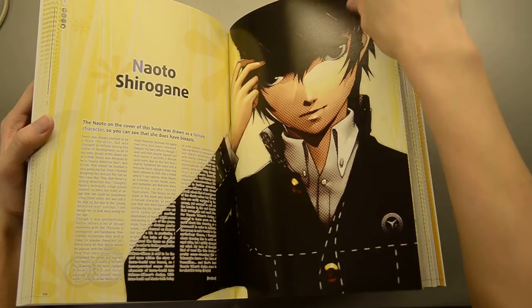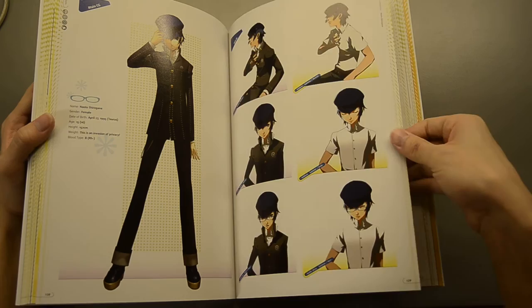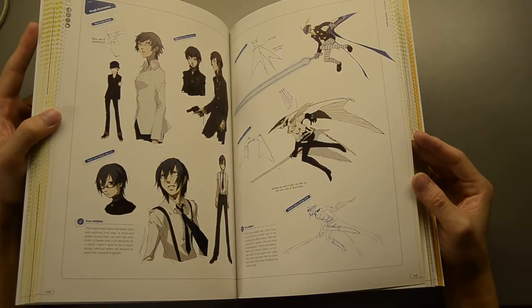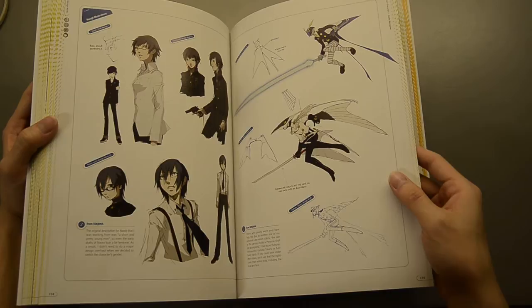Naoto Shirogane — a young girl detective. I'm really going to spend time with this book; it's like one of those collections for Persona freaks. Naoto was originally designed as a guy, then they changed it to be a bit more feminine, and I think they overdid the feminine part and she became a girl instead.